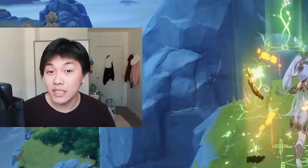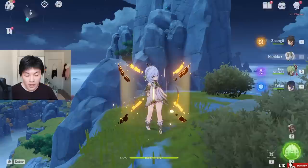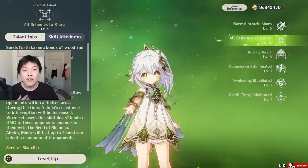Nahida's talents: she has a normal attack string which looks like this — boom, boom, boom, very cute. In fact, if you do this in front of certain NPCs, they will start applauding for you, which is very cute. This is the charge attack right there. Her normal attack string and charge attack damage is okay, nothing crazy.